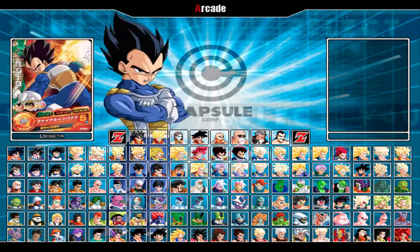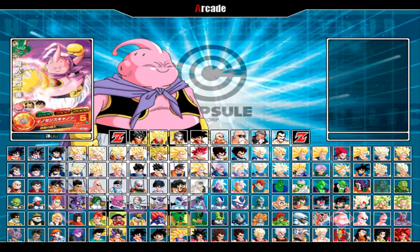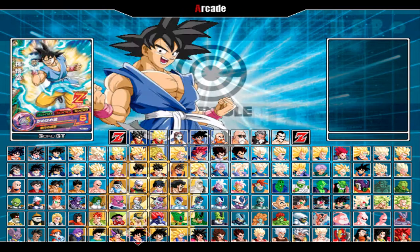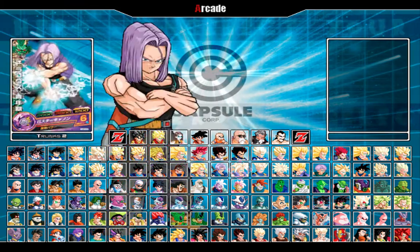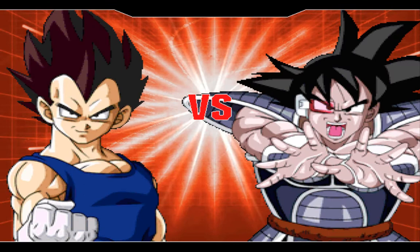Without further ado, let's get on with the show. The character we're starting off with today is Vegeta. And in our first fight it's Turles from the Tree of Might, and we're fighting at the Burning Force stage.